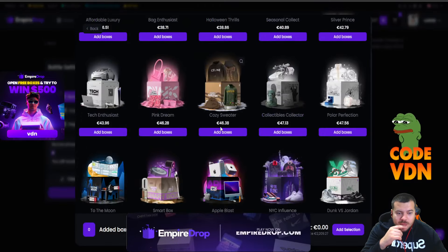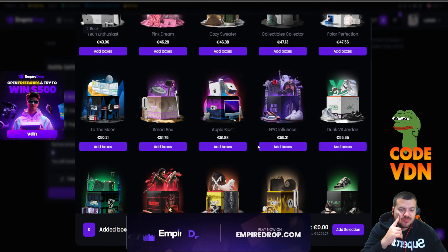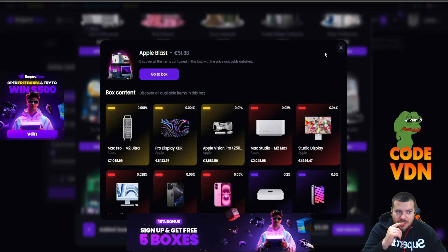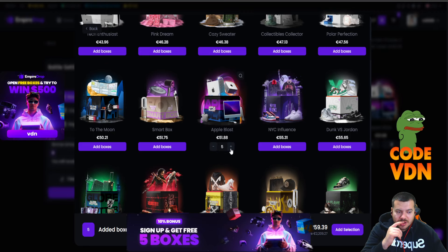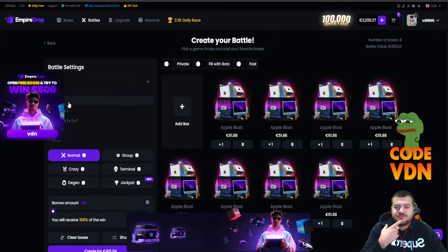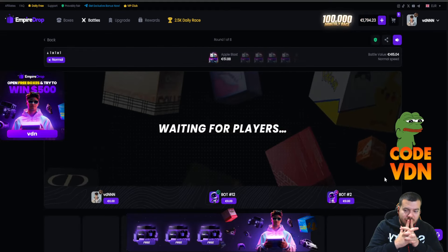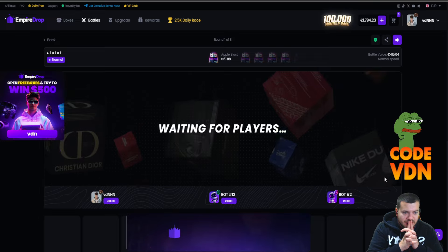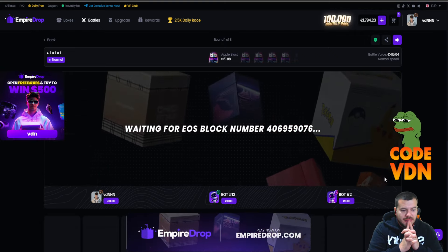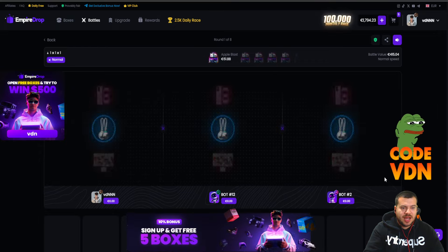Okay let's try something more expensive. Apple — let's try the Apple battle. Let's do 400 euros, Apple. Let's do three rounds. Come on, I want to be lucky this time. Give us some profit! We're up against Bot 12 and Bot 2 — Apple Blast battle, come on, I want to see some money.